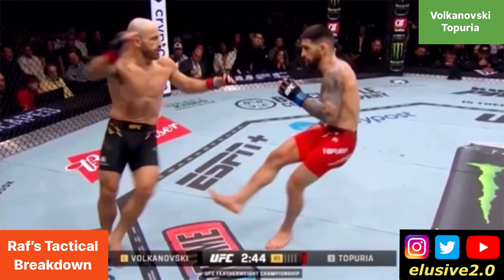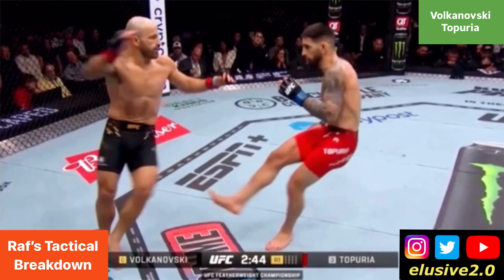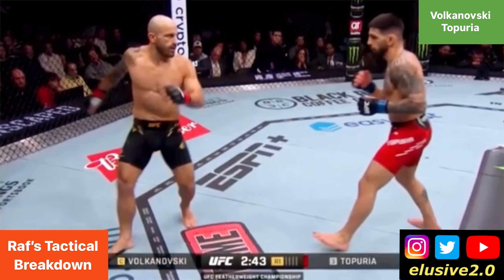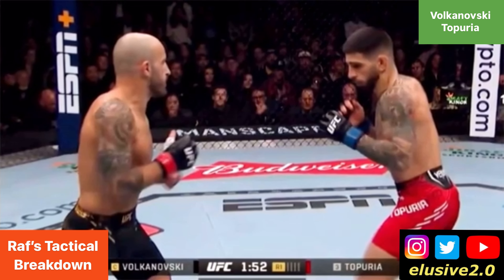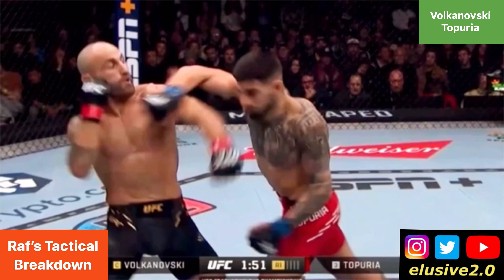In the punching exchanges, it's worth noting that Volkanovski did have some success in that opening round, as you can see him landing a good left hand. But downstairs, you could see a difference in how much their leg kicks were affecting each person respectively.